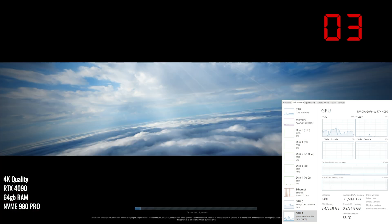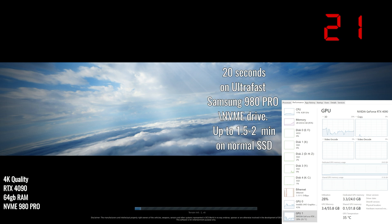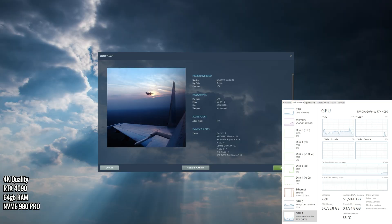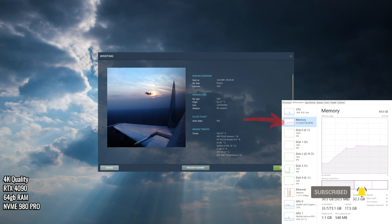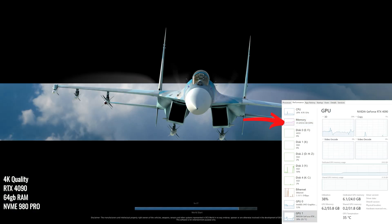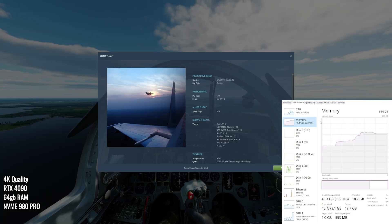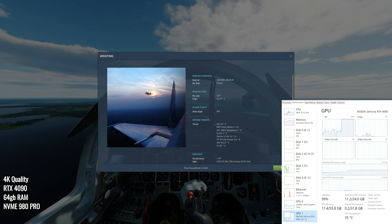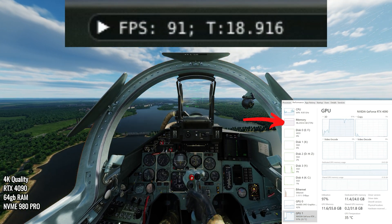We're going to speed up the time a little bit here as the map loads up. The memory starts going up very quickly loading from a very fast NVMe hard drive and we're at 31 gigabytes, but we haven't clicked start yet. As soon as we click start, the map keeps loading, taking us past 30 gigabytes all the way to almost 45 and a half gigabytes out of 64 gigabytes of memory. The GPU gets loaded up to 11 gigabytes of RAM.